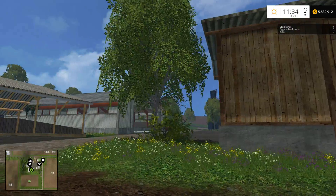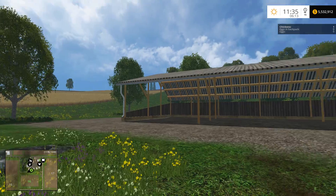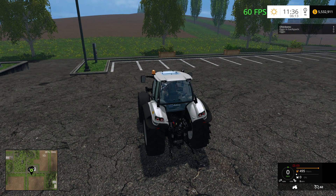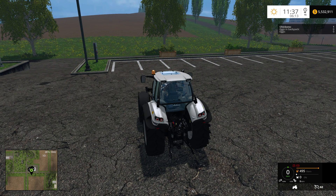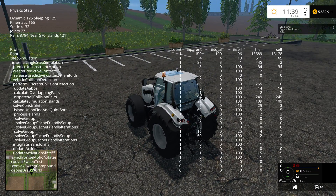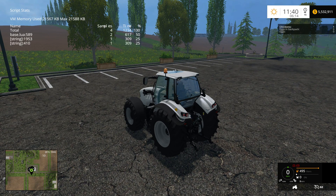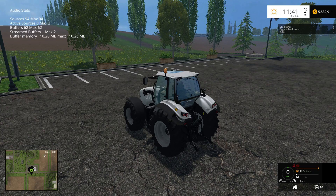F6 doesn't do anything there. F7 — I think if you're in a vehicle it changes something, but I'm not certain. F8 is your render stats — it brings up that information if you're interested. You can change it to show different types of data like scripts and so on.